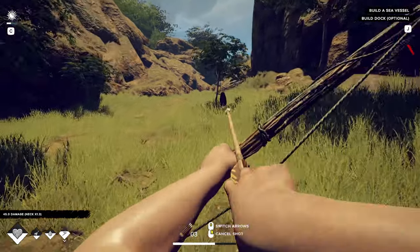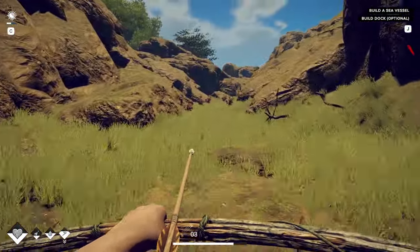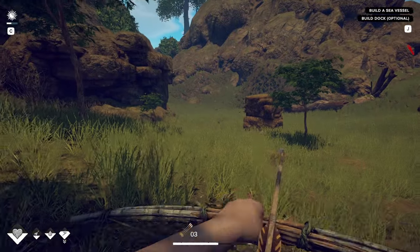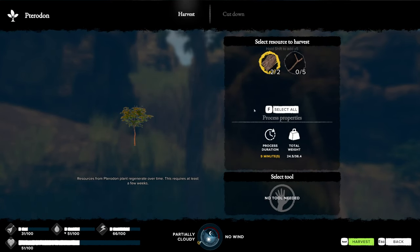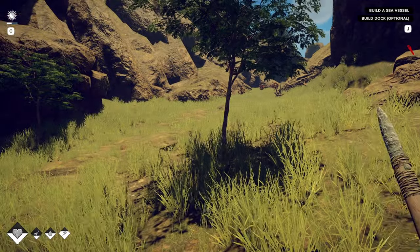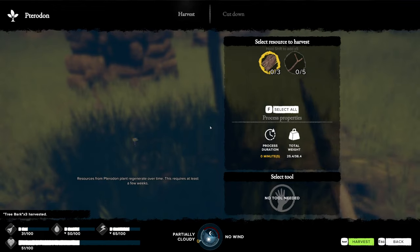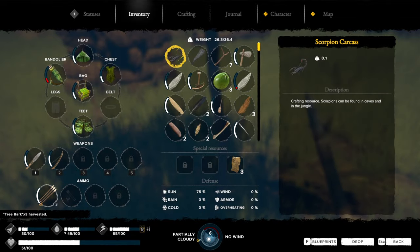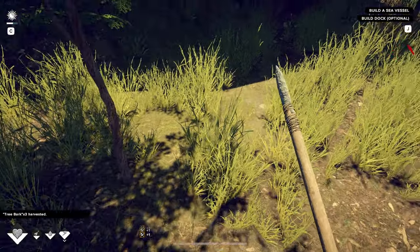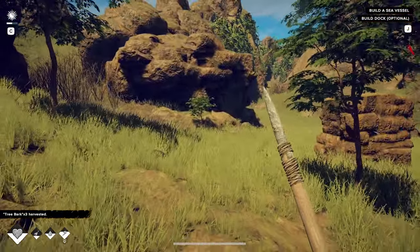Oh my god, I'm gonna die out here. I'm too impatient for this kind of stuff. The tree's way up here. We should probably be getting ourselves bark — 15 more, 15 flipping bark. Got plenty of sticks. Those little briar bushes help with these things.